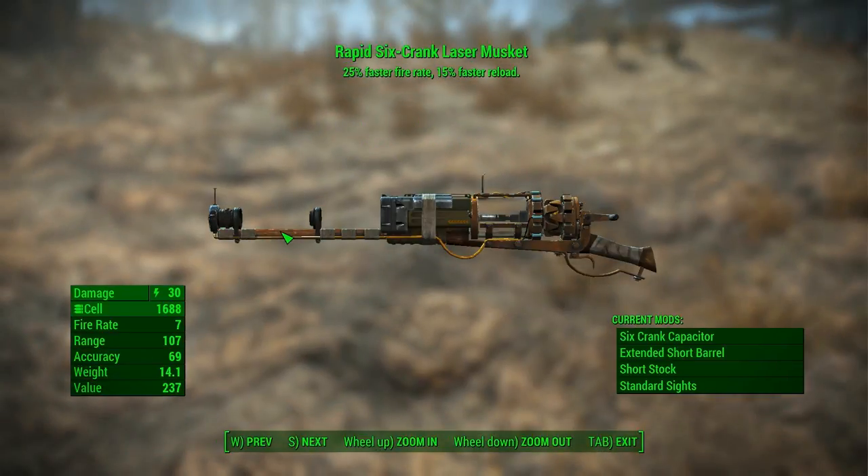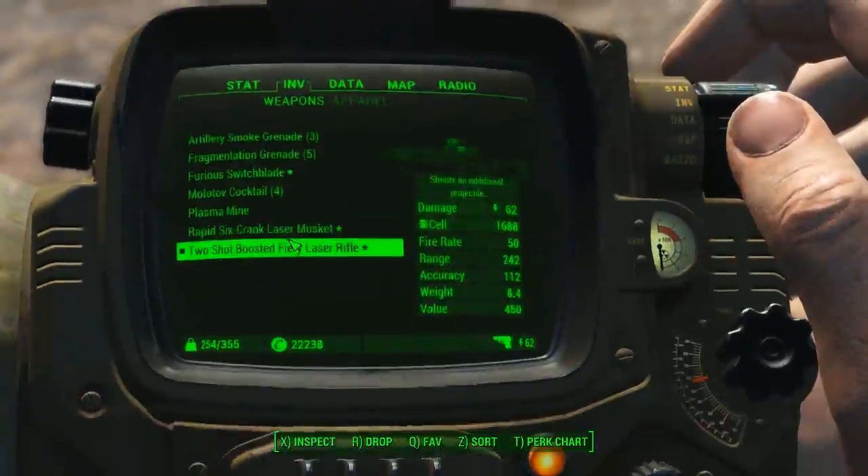A rapid six-crank laser musket - twenty-five percent faster fire rate. Six-crank capacitor, extended short belt, short stock, standard size. That has potential somewhere down the road. Not sure it'll ever beat this puppy.